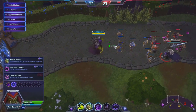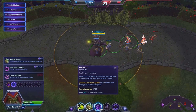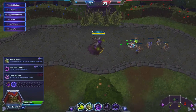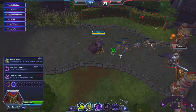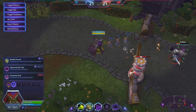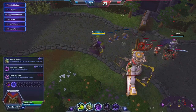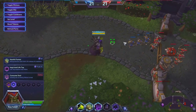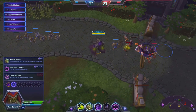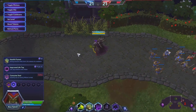Every time somebody steps in that circle it ticks off — I hit Arthas twice with that because of how he walked through it. That also means you're going to be building that quest a lot quicker because you can get multiple hits per cast. I got two more on that. So your quest is going to be so much quicker to build, meaning you'll take advantage of the upgrade sooner as long as you're good enough to get heroes into the circles.